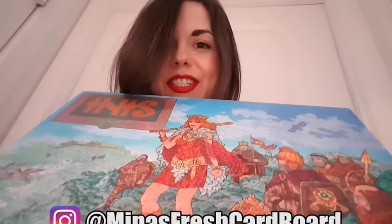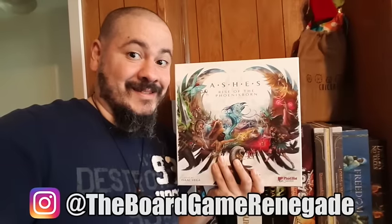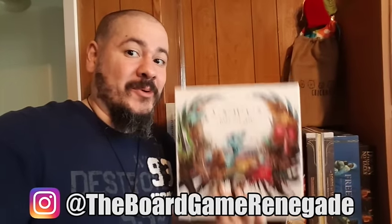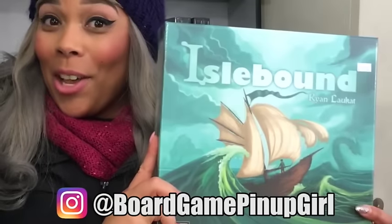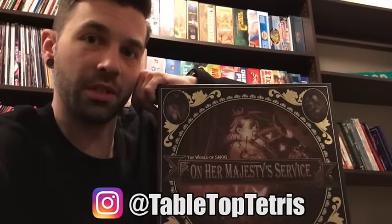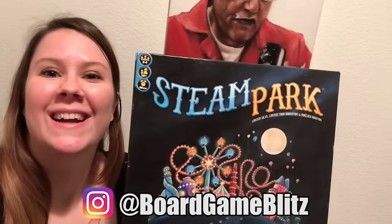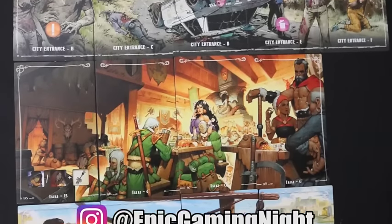Beautiful Celtic Inish. The Wonderful Discoveries. Capital Luxe. Ashes Rise of the Phoenixborn. Islebound. The World of Smaug on Her Majesty's Service. Oh, Steam Park. Time Stories. Ashes, by far, is the best artwork. Above and Below.